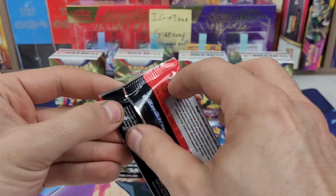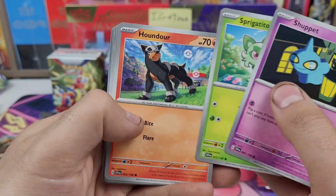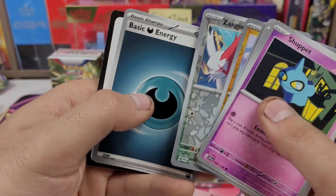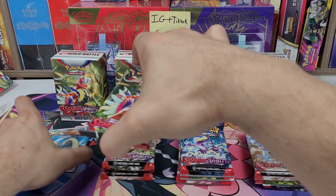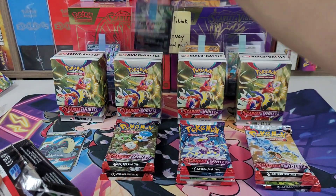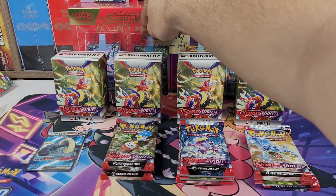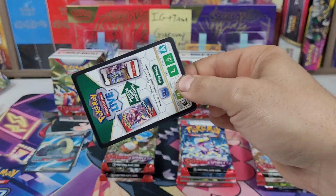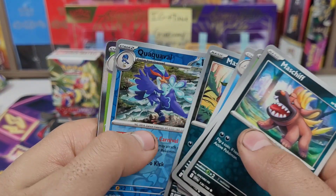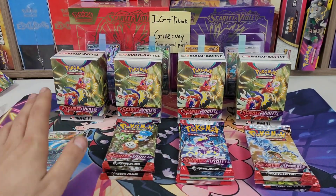It is late and I am exhausted. Pack three: Shroomish, Sprigatito, Drifloon, Lucario — and a Tusk EX Full Art! Not bad. On to pack four for the first Build and Battle: I'd like to pull another Koraidon EX Full Art, since the one from my first Scarlet Violet video had a little blob on it when I pulled it. I already have two Koraidons — nothing from that pack. First Build and Battle: two hits for four packs, 50%. Not bad.